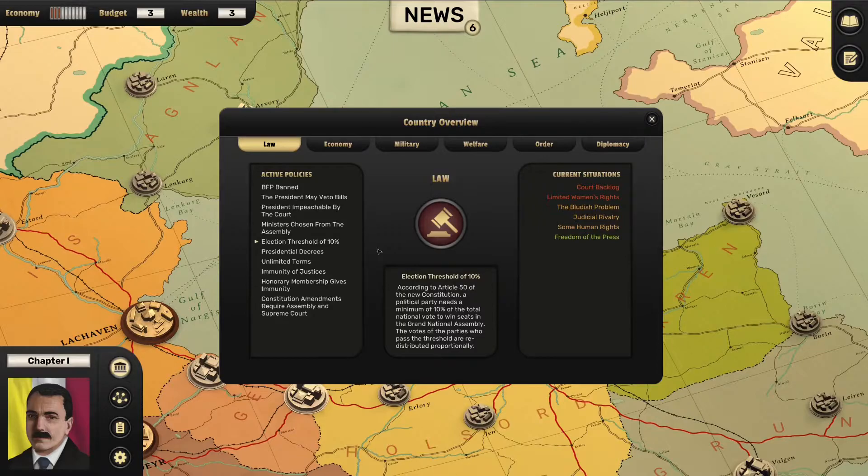According to article 50 of the new constitution, a political party needs a minimum of 10% of the total national vote to win seats in the Grand National Assembly. That's going to keep all the scum out and basically enforces a two-party system, which suits us just fine. Because of our centralized power, we should be able to kneecap the second party. However, we don't want to kneecap them too badly — we want to attract all the dissidents to be hopeful, to believe that the second party is potentially capable of winning elections, because that will keep them invested inside the democratic system.